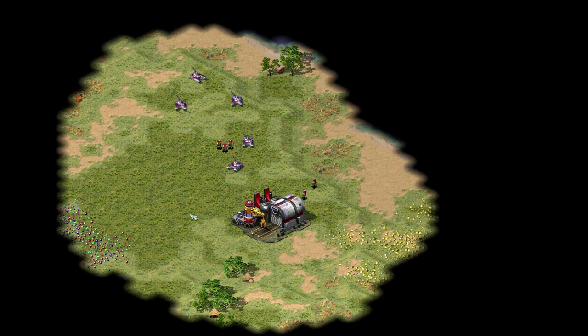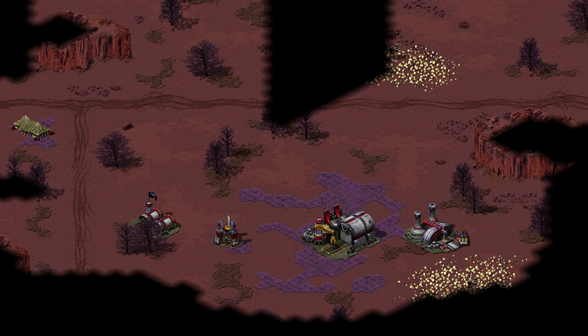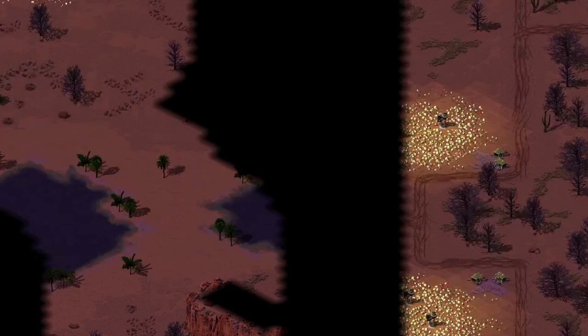Tip number 1: know the map, especially where the ore and the gems are. It's important to know where the ore patches are so you can plan your build in advance. In a perfect world you'd know where every ore and gem patch is on every map. But for starters, learn the maps you play the most, or use the map preview on the loading screen to plan ahead when you don't know the map.